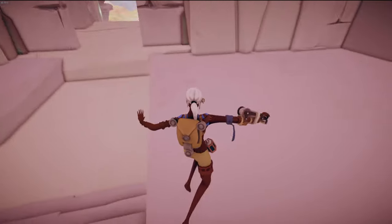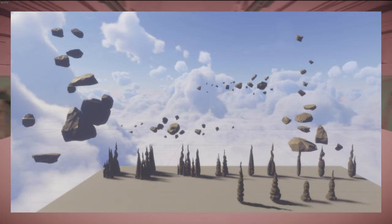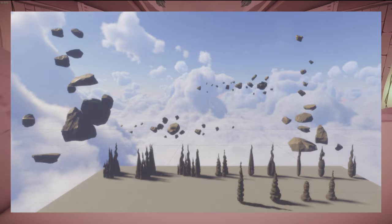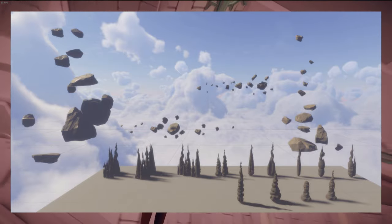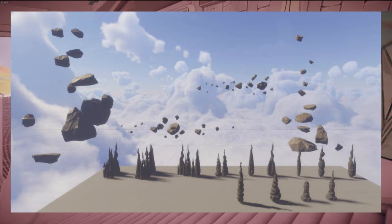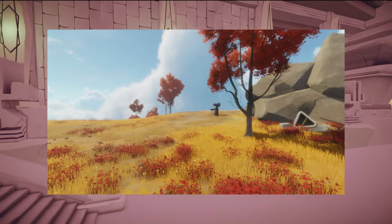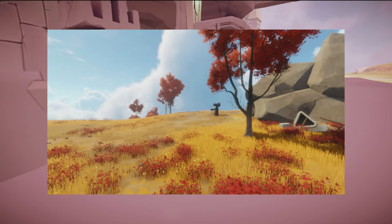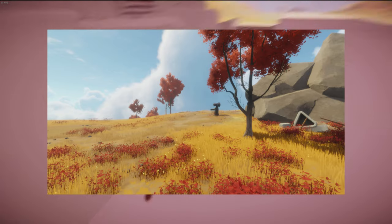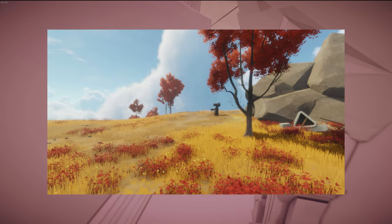With this new region, the team has also made some fresh new rock assets that players likely can use in their islands, which from what I can tell are stalagmite-type rock formations in larger varieties and even different floating rock assets as well. Lastly in this second region, they show one photo displaying the color palette up close, with yellow-tinted grass and red trees, with red-colored bushes and foliage as grass fodder.